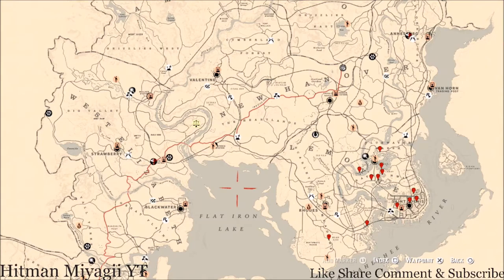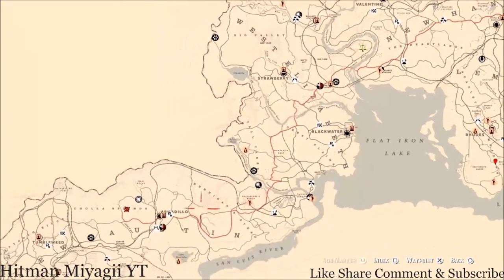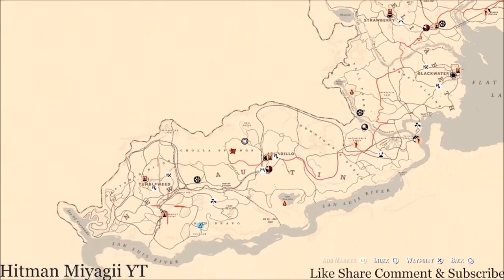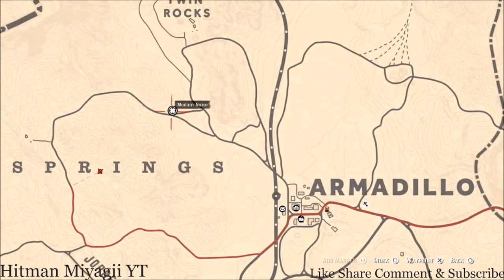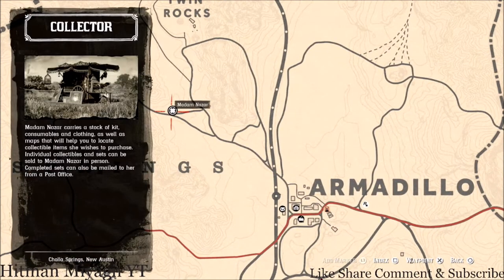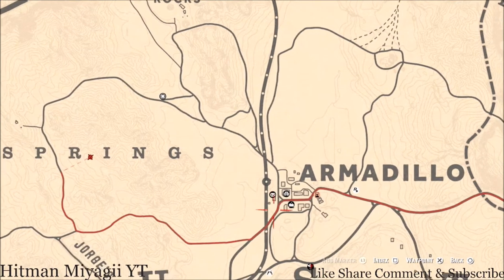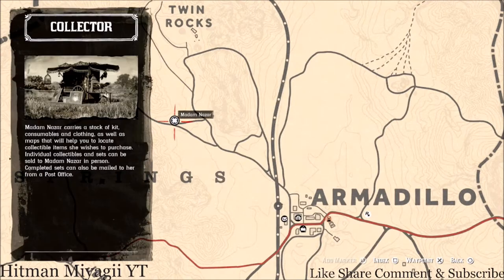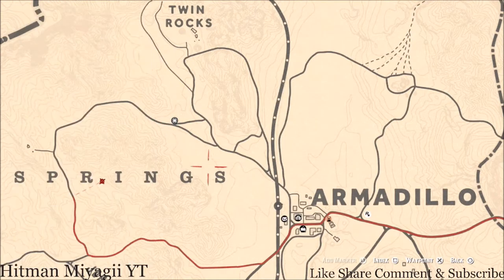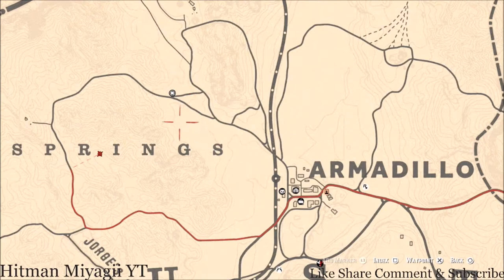Madame Nazar's location — she's down near Armadillo today. You don't have to move your camp or anything. Simply fast travel to Armadillo and run right up to her location, which is right here. She will be here until 2 a.m. — that's Eastern Standard Time, New York time zone, East Coast time zone. How I personally get to her is I simply fast travel to Armadillo and take the main road out basically right to her location. Put a waypoint and go directly to it.